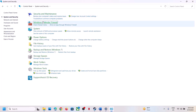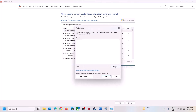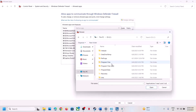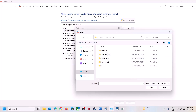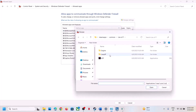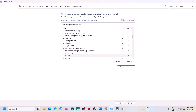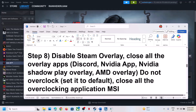Once the game EXEs are added, type 'Control Panel' in the Windows search box and open it. Go to System and Security, then Windows Defender Firewall. Click 'Allow an app or feature through Windows Defender Firewall', click Change Settings, then 'Allow another app', click Browse, navigate to the game installation folder, select the main EXE, click Open, and click Add. Repeat this for the Binaries\Win64 EXE as well. Once both are added, launch the game and check.